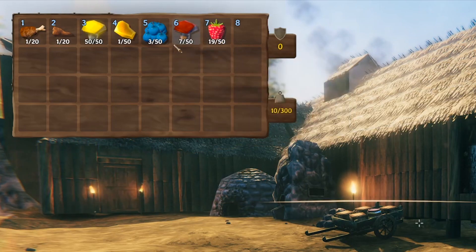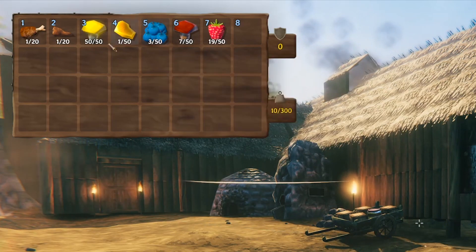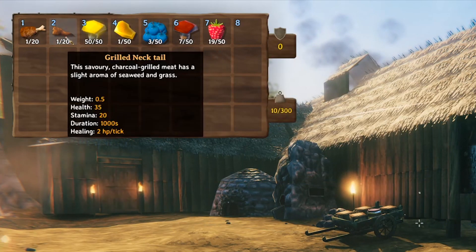As you can see, different food types give either different health buffs — maximum potential health — as well as different durations and different hit points per tick.